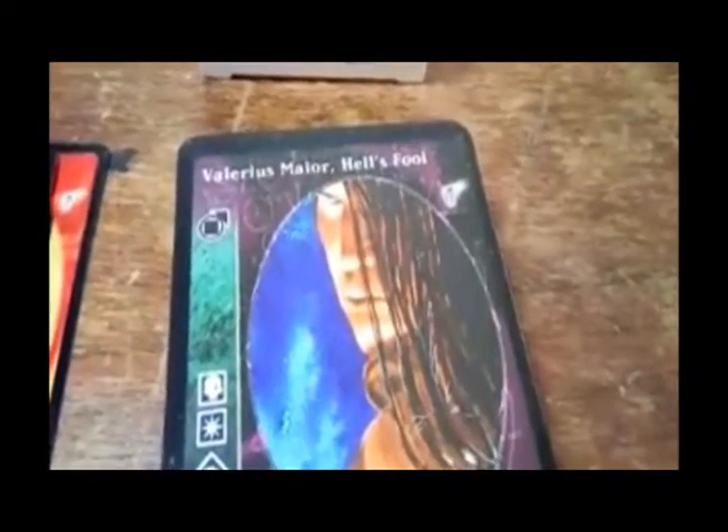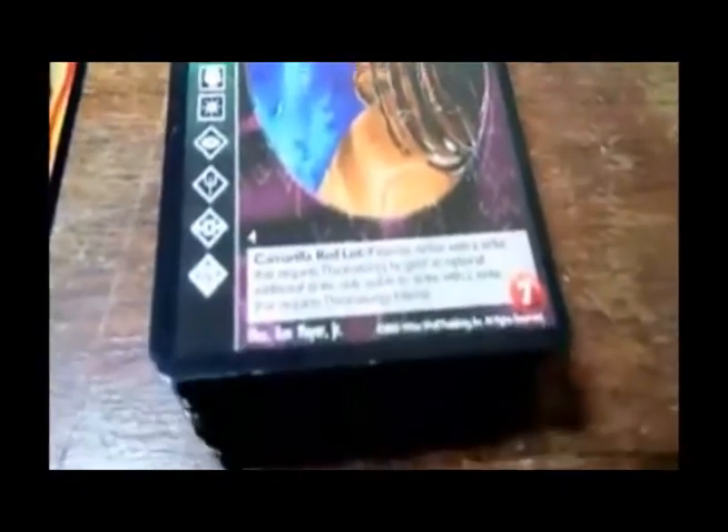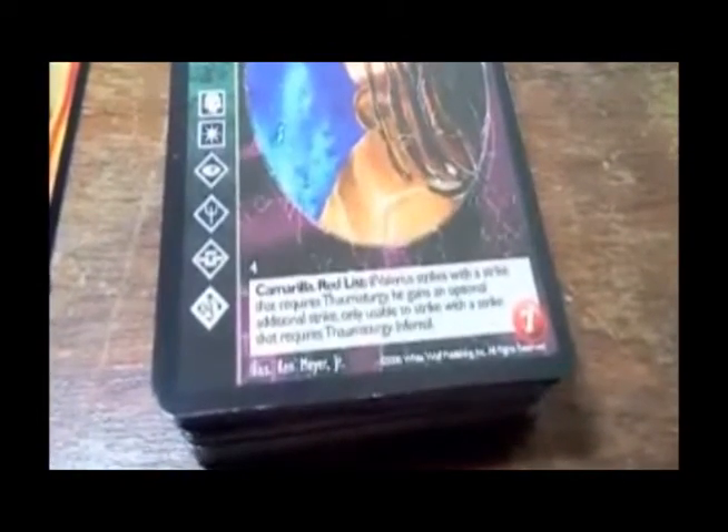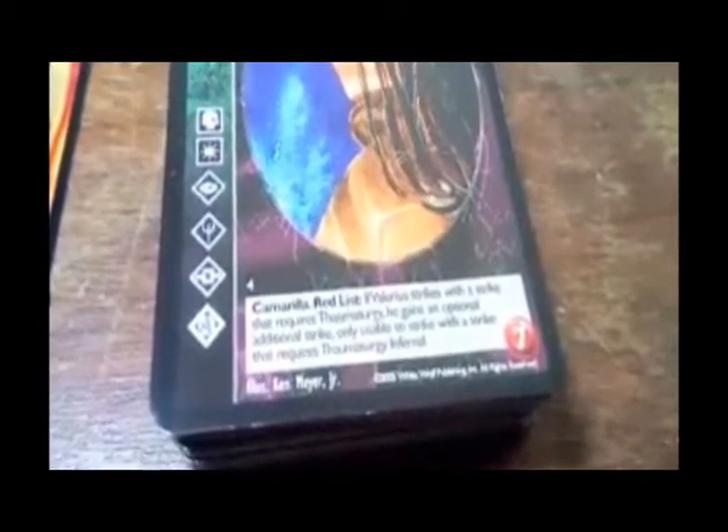Other Tremere — various Marnier, Hell's Fool. Camarilla — Red List. With a strike that requires Thaumaturgy, he gains an optional additional strike; only usable to strike with a strike that requires Thaumaturgy. Burn one blood. Infernal.